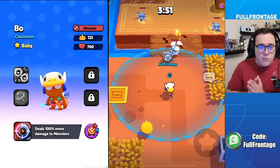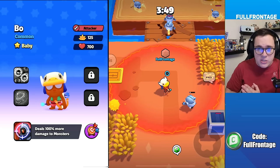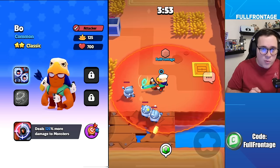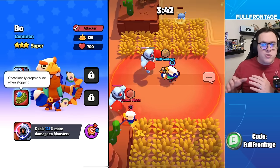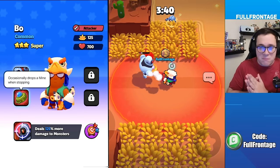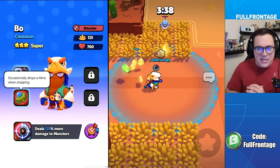In Bo's baby form, he will deal 100% more damage to monsters. In Bo's classic form, he will deal 125% damage to monsters. And in Bo's super form, he will occasionally drop a mine when stopping — this will be indicated by a timer.